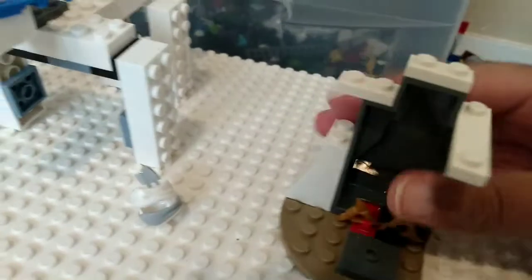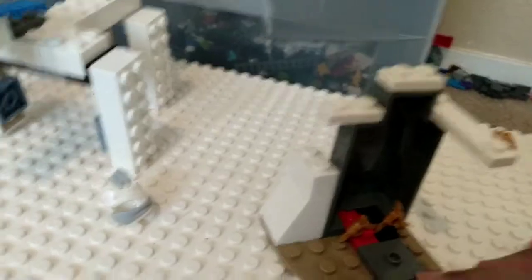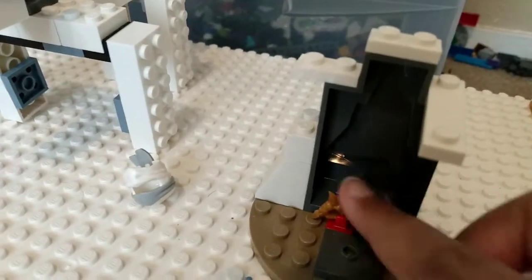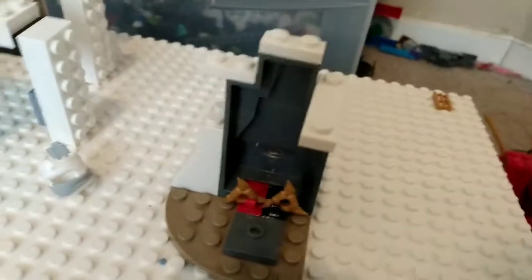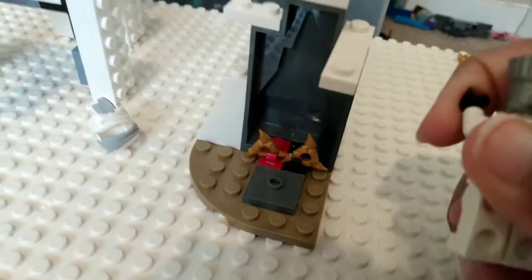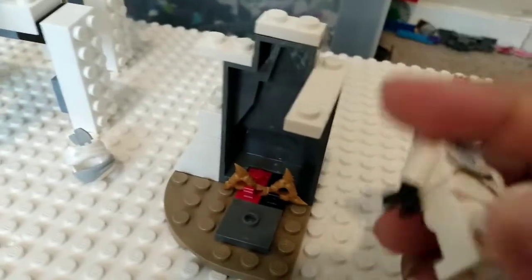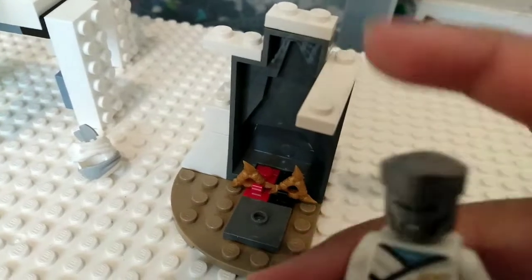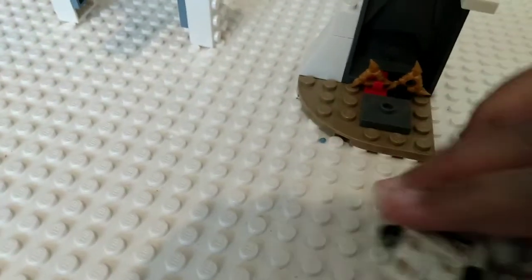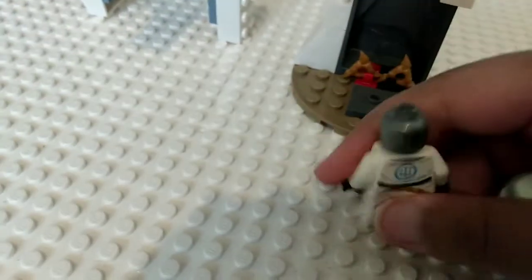The side build is pretty normal — it's basically just a little snow mountain which has golden shurikens of ice inside of it. It's a pretty normal side build. We also have the Zane character with back printing. You can obviously see the printing on the head, and that's his shirt. He also comes with a little mask. I'm gonna show him with his dragon and his golden ice accessories.